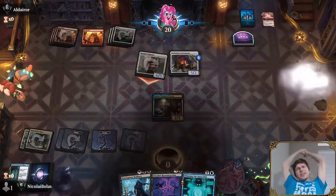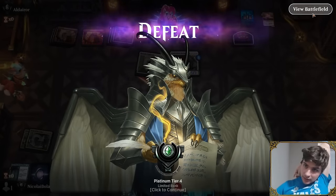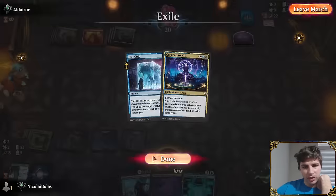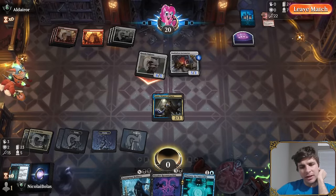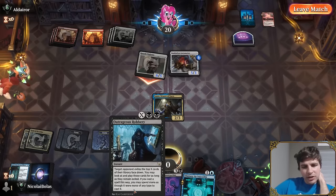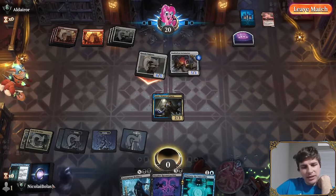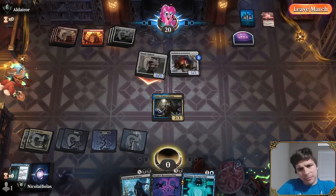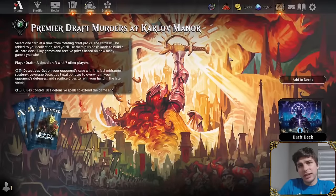Final result: 2-3. Nicolai reflects that two losses came from missing the fifth land drop in an 18-land control deck (possibly on the draw both times), while the third loss was a grindy game where he flooded. Despite the record, the draft had memorable moments — particularly killing an opponent with interrogators and poison. He thanks Ben Stark for his insights and calls him one of the best drafters in the world.